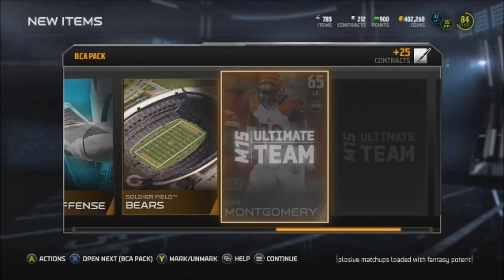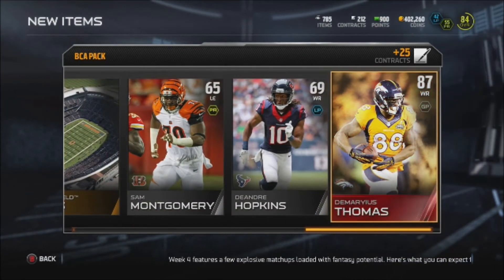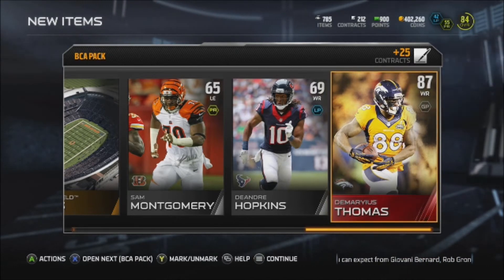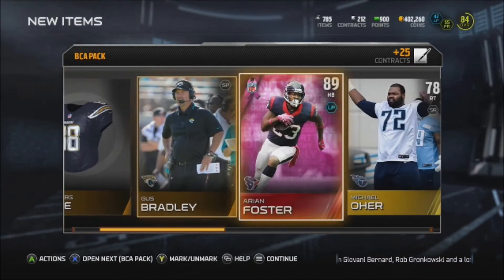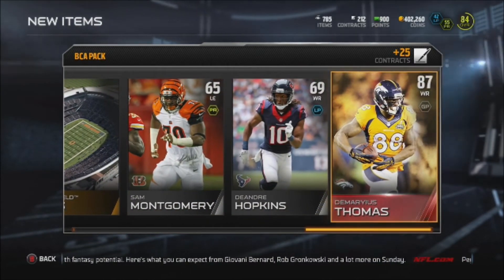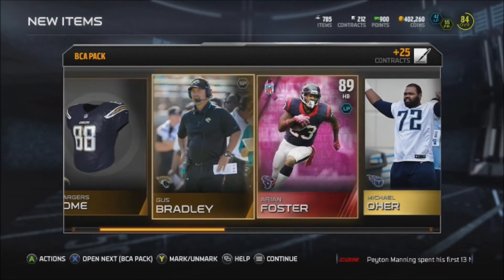Another elite in the pack — Demarius Thomas! Are you kidding me? 87 overall Demarius Thomas, let's go! These packs are heating up now. Oh, if that was a BCA one that would have been amazing, but still — that's an awesome two-elite pack right there. All the packs had to do is heat up!